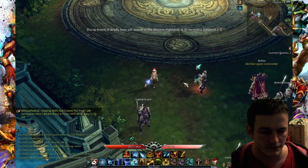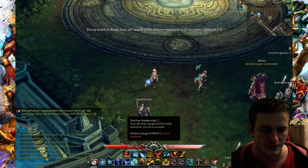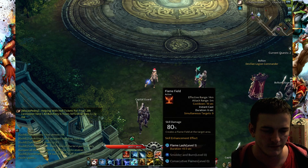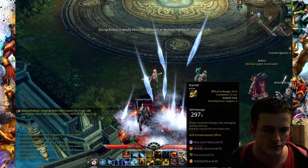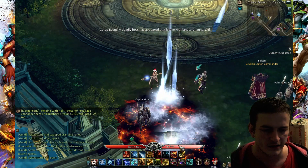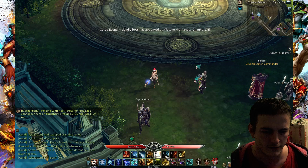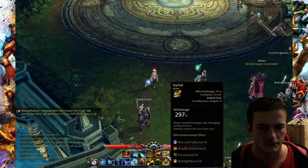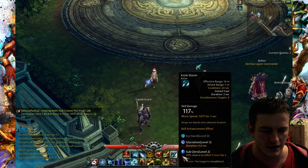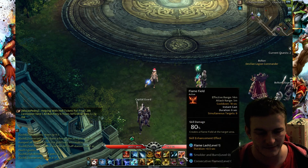If you play PvE, the right order to use them is: Flame Field, then Icicle Storm, then Meteor, then Starfall. If you play PvP, you could go like this: Meteor, Starfall, Icicle, and Flame Field.